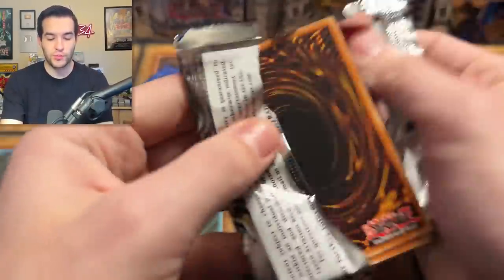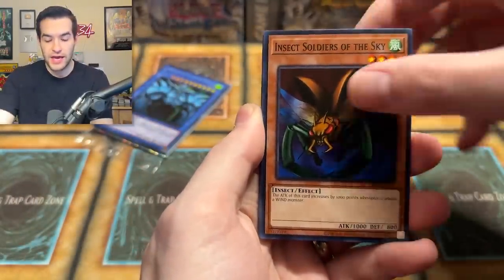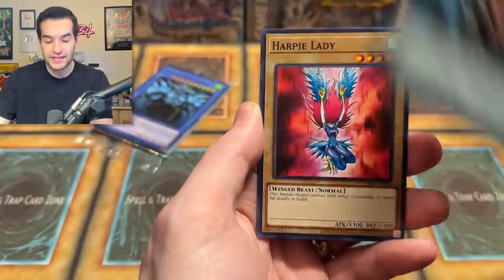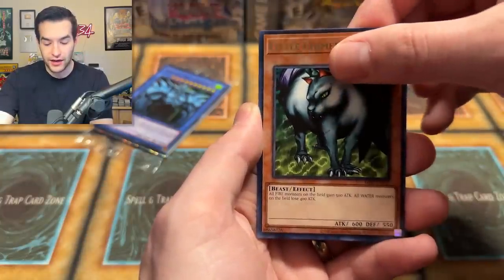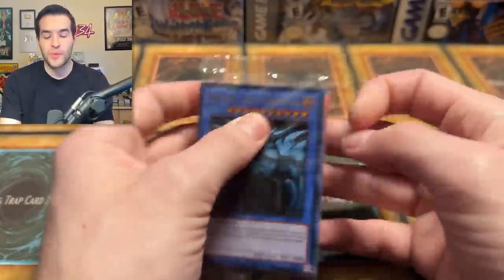All right guys, last pack after that little tutorial on old prints so you can be acclimated with those. Let's see what Metal Raiders has. Pumpkin, Insect Soldiers, Rocko Grigato, Kaminari Attack, Harpy Lady, Little Chimera, and the Leo Gun. And now we have our promo pack. I saw what's on the back so I'll spoil it for you — it is a God card because I saw the color.